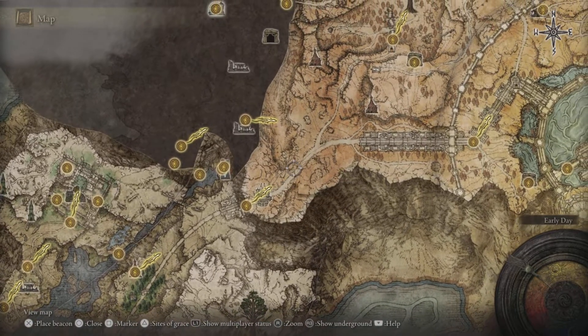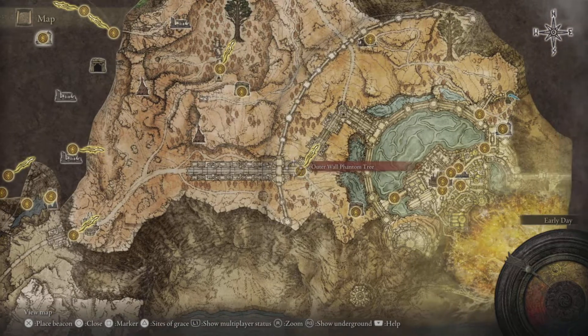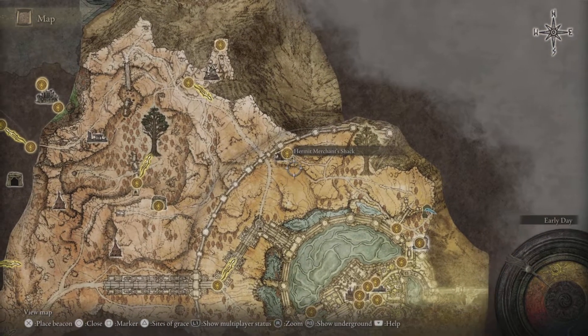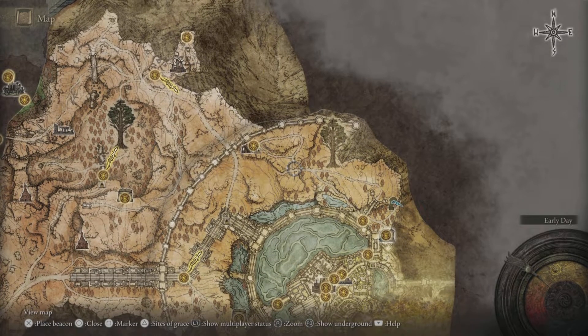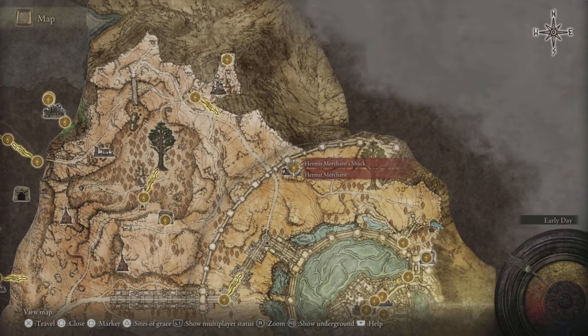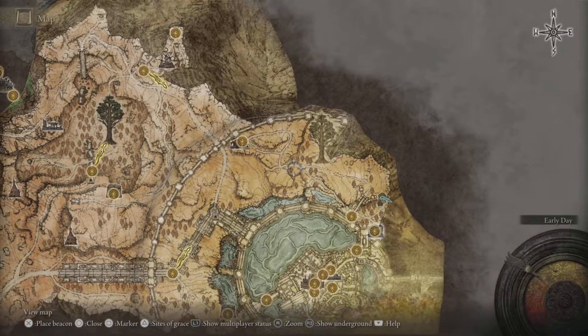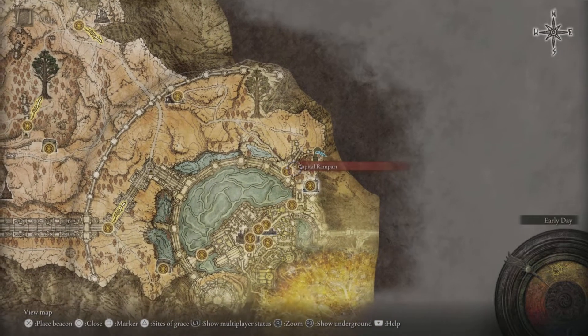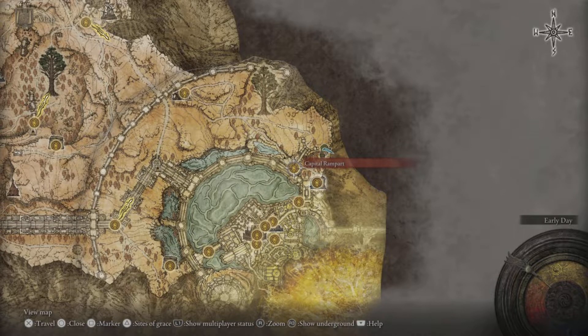As stated before, I'll have links in the video description on how to get into the capital city — you can get here quite early. This is the path you'll need to follow. There is a boss here, the Draconic Tree Sentinel — a guy on a horse — which will also be in the video description with a guide on how to beat him. Thank you very much.